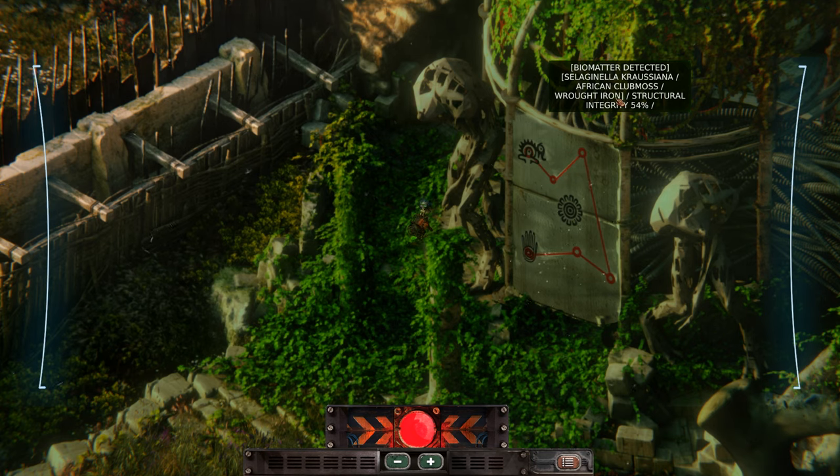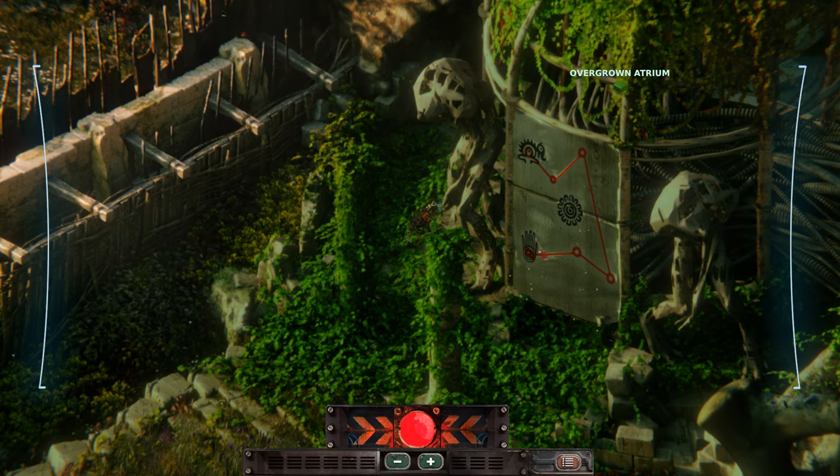Salajanella crociana, African club moss, wrought iron, integrity 54 percent. This here looks important.